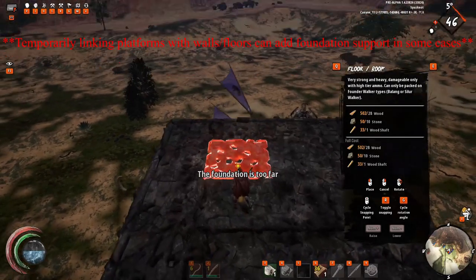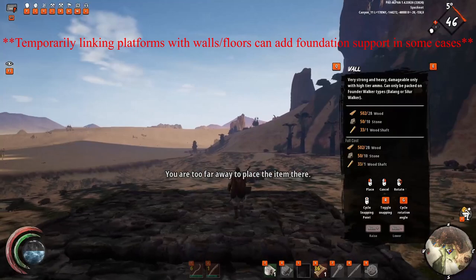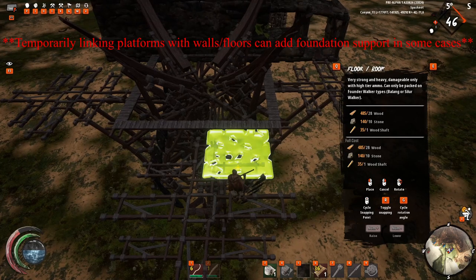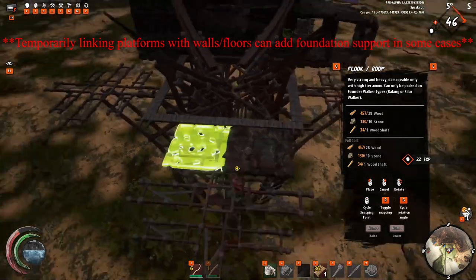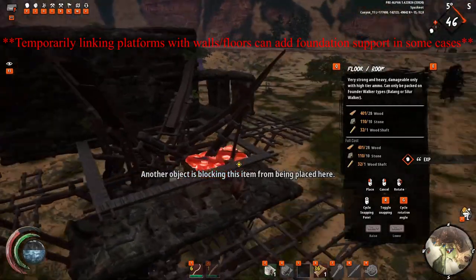While trying to build this base, one of the most common problems I ran into was having no foundation support. Sometimes there's things you can do to get around this, but one of the most important things I found while trying to maximize the amount of usable space was to make sure that you do your best to center the base on the center line of each platform. Unfortunately, when I started to build this base, I didn't have it as centered as it should be, and that led to me not having foundation support for the final layer of the top of one side of the roof.